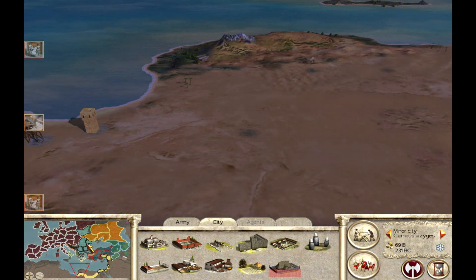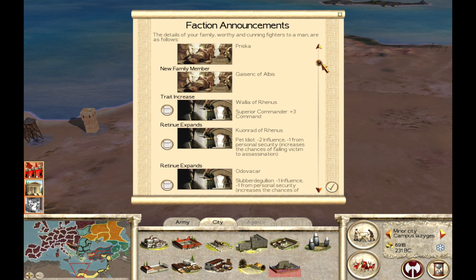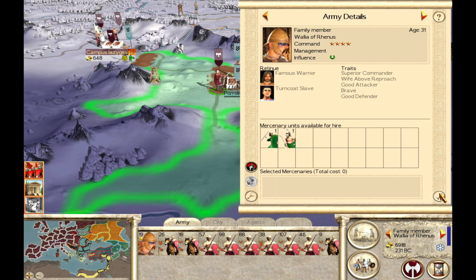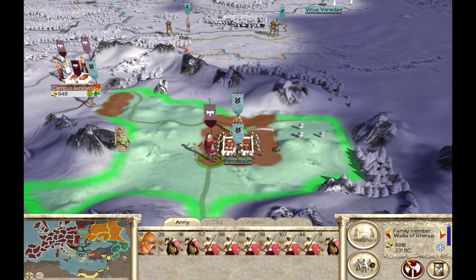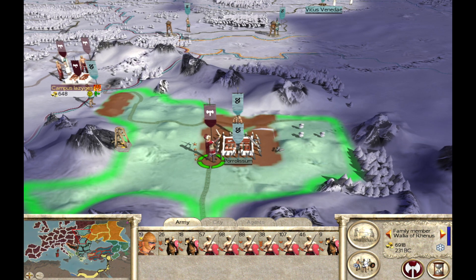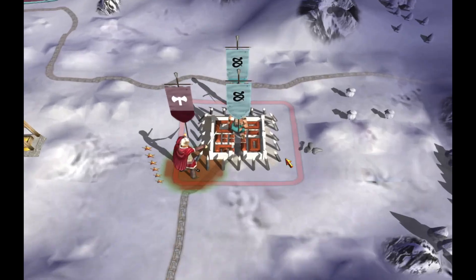End of turn report - lost some money, we really really got to get some money going. New family members, that's nice - trait increase. Was this the guy that just got superior commander? The one with that fight - it was. He has 31 command stars - big fan. Got some construction done.